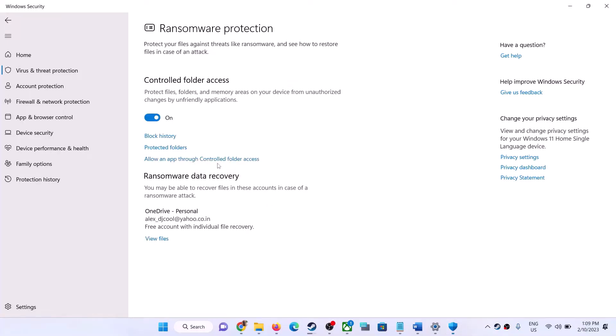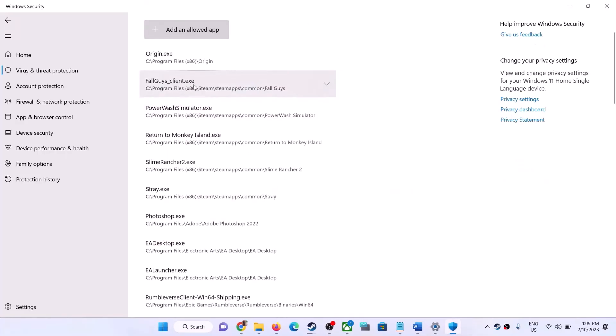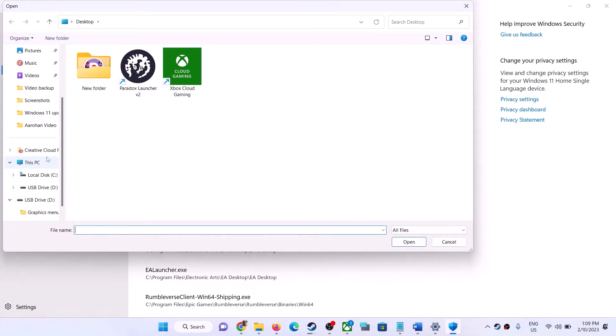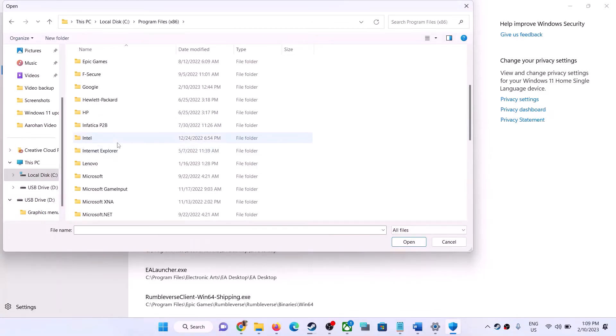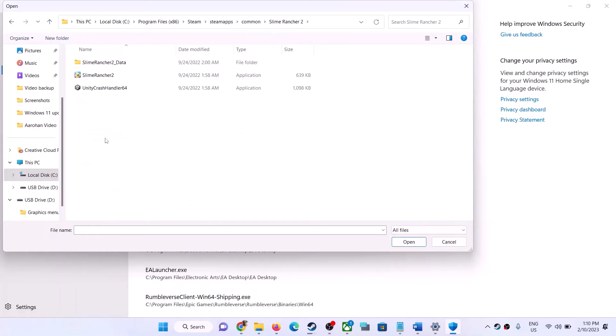Click on 'Allow an app through Controlled Folder Access', click Yes to allow, then click 'Add an allowed app' and click 'Browse all apps'. Go to the game installation folder — if the game is in C drive, open Program Files x86, open the Steam folder, then SteamApps, then Common, and find the game folder. Select the game exe file, click Open. Once the game is added, launch the game. Game Pass users can skip this step.